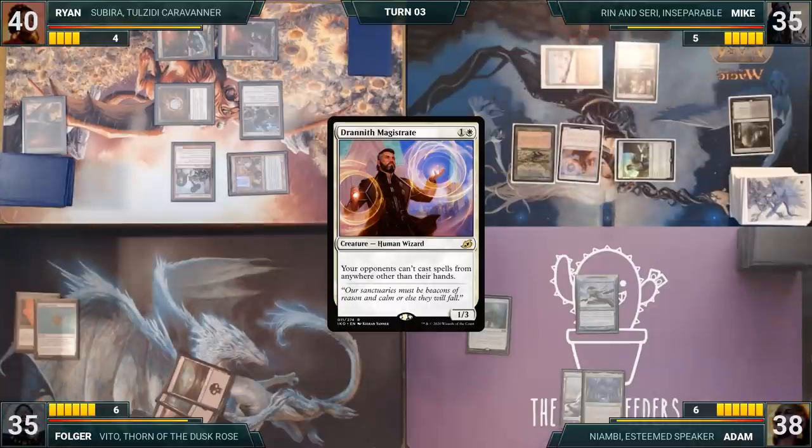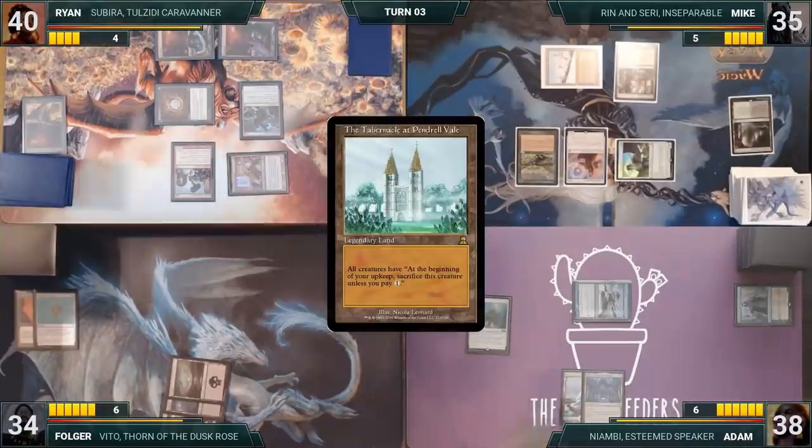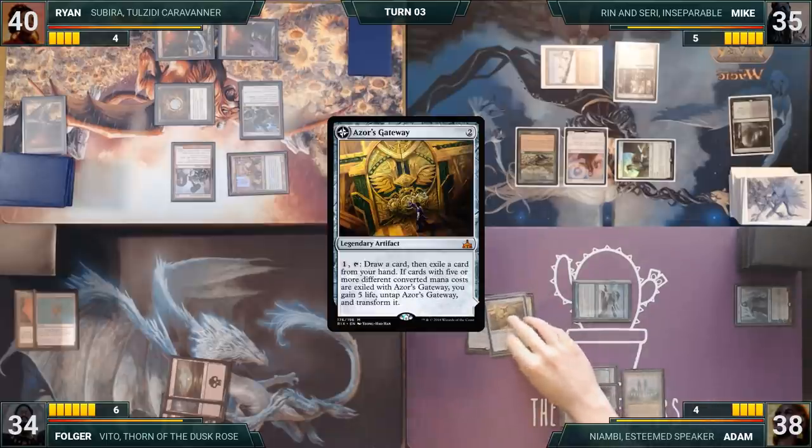Adam draws, moves to combat attacking Folger with his Looter. Folger takes the hit, Adam's Looter triggers, and he draws and discards a card. In his second main phase, Adam plays the Tabernacle at Pendrell Vale — the rest of the table is creature-heavy, so they wonder how they're going to get out of this situation. Adam then casts Azor's Gateway and ends his turn.